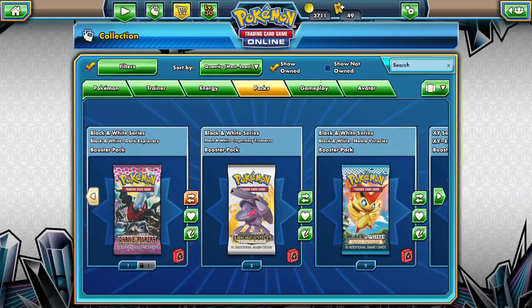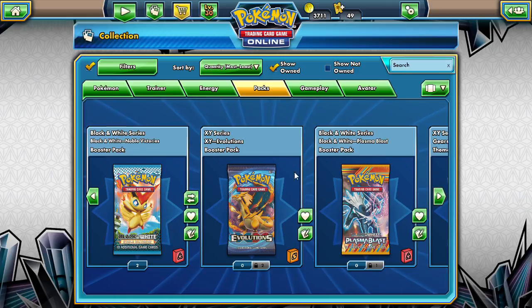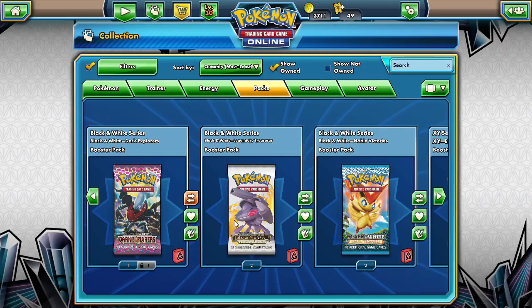Welcome back to another pack opening day — Dapper Driver here. We're going to finish off these Legendary Treasures right here in front of us, and since it's the last day I like to open up an extra pack, so let's go ahead and open up the Plasma Blast as well. But first, let's jump into Legendary Treasures.